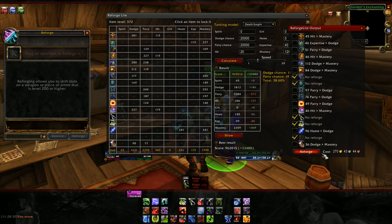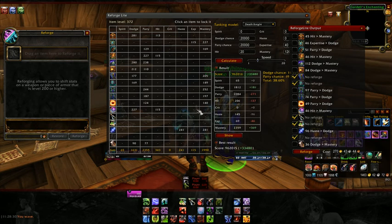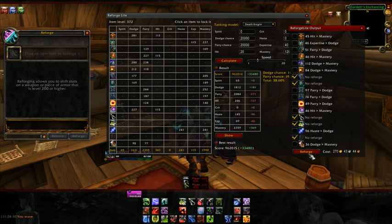It gives you a cost of 270 gold. I've got that, so we're good there, don't have to worry about that. And just hit Reforge. When I hit this button here, it's going to go through and automatically do them all.